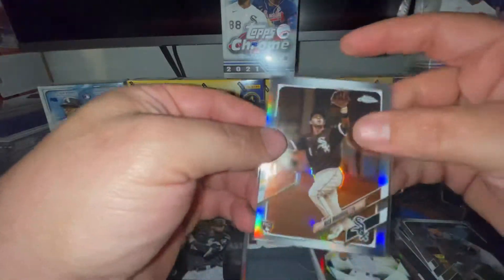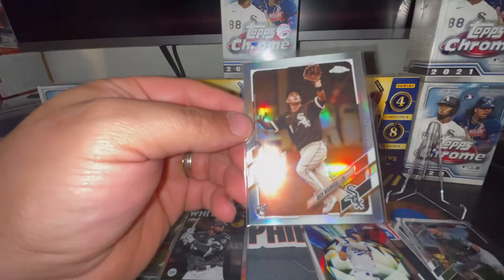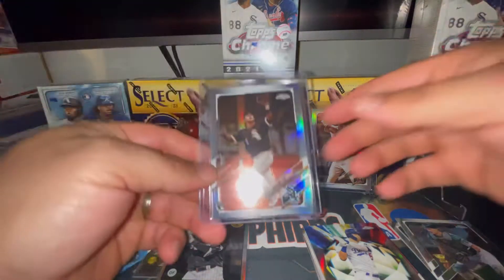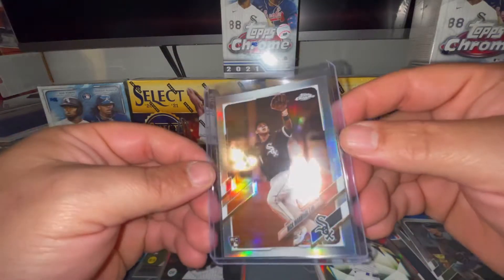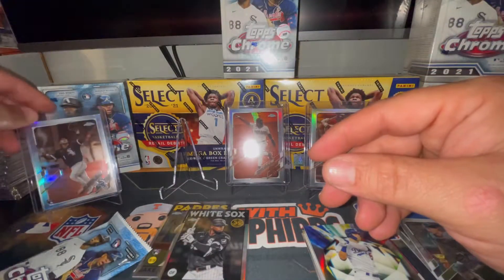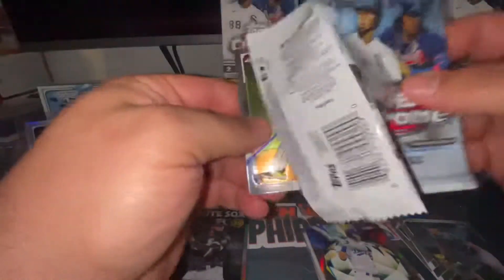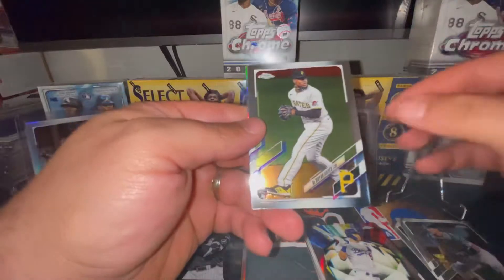There's a Nick Madrigal on the sepia refractor and he is now a Cubby - thanks West for reminding me of that, I totally forgot. I'm going to sleeve and top load him. I usually sleeve and top load all of my Cubs rookie cards and then some of the lesser Cubs I just sleeve. We'll let you chill up here with these guys. Hopefully one day you'll be as good as both those guys - that'll mean good news for my Cubs unless they trade you.